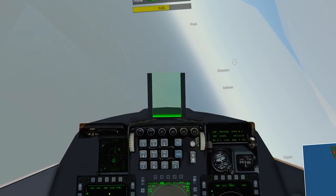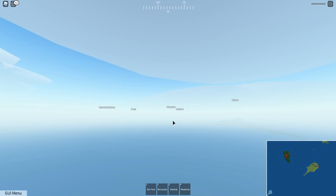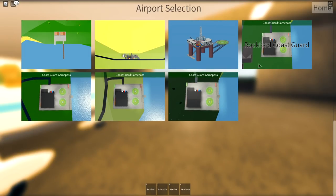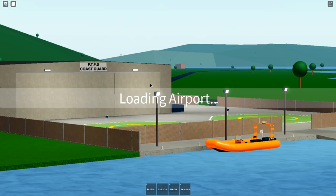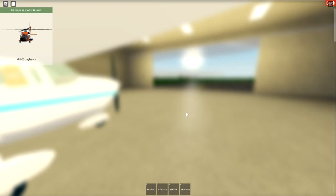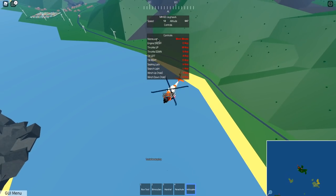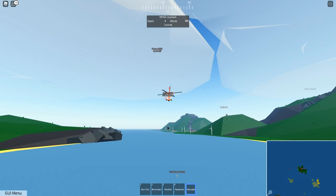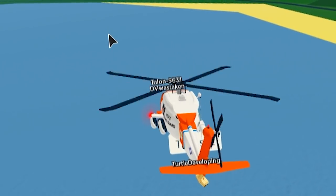Let's go back to the chopper - I want to try it out one more time with the coast guard. Whoa, I'm so close to the water - that was really close. Let's go to a different coast guard location - let's check out Perth. This looks identical. Let's get the helicopter again - this one looks fantastic. We're gonna rescue Turtle! Let's bring the winch down, gotta save him. We must save Turtle before it's too late!